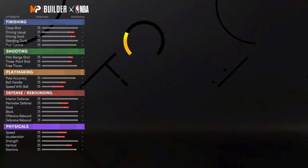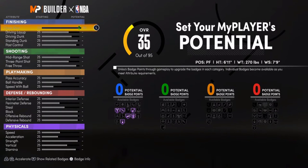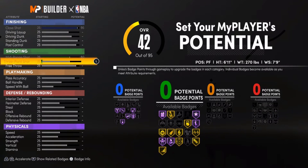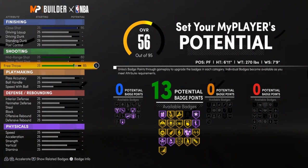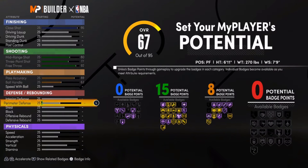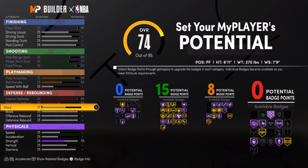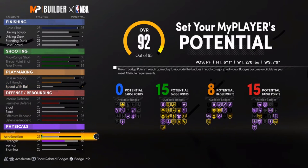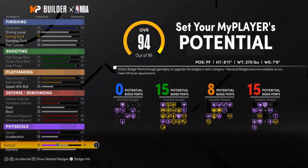You want to max out finishing, shot, mid-range shot, three-point shot, and free throw. You also want to max out pass accuracy and ball handle, interior defense, and perimeter defense.